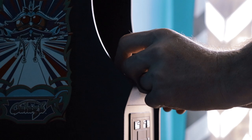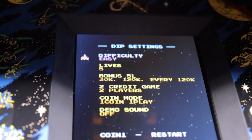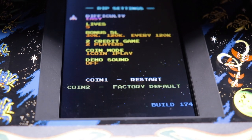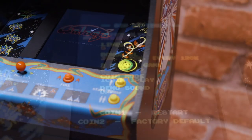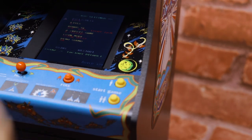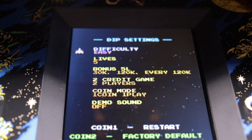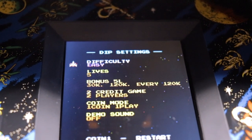Another new feature of this Galaga unit is the added inclusion of a system menu. Taking customer feedback from their initial Pac-Man release, the system menu options have now been added to this Galaga cabinet and can be accessed by holding down the Player 1 and Player 2 buttons simultaneously during the initial boot up of the game. Once here, the player has the ability to change settings such as gameplay difficulty, starting number of lives, demo sound effects, and scoring.